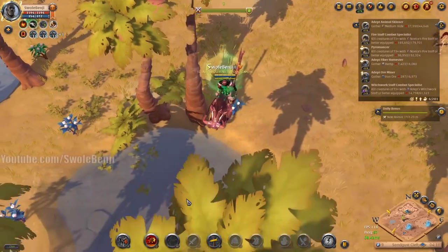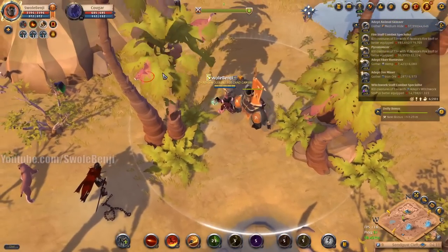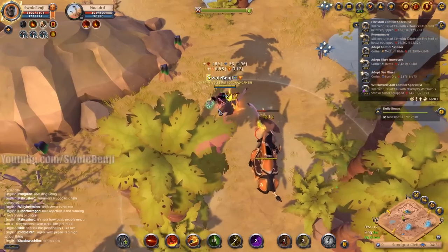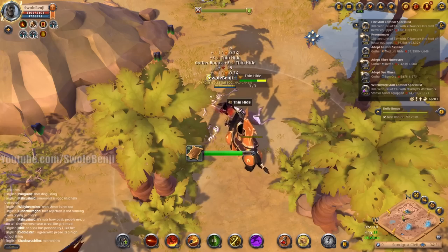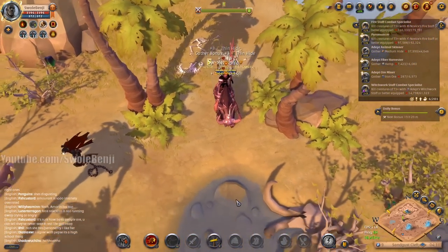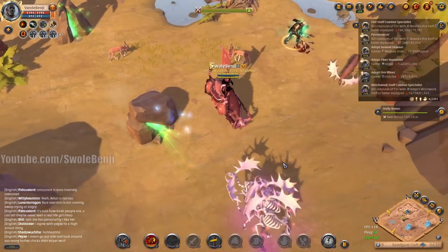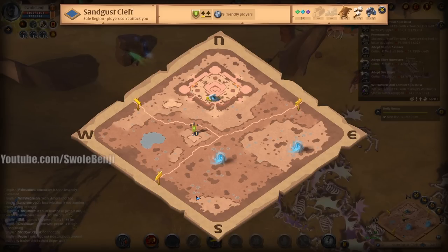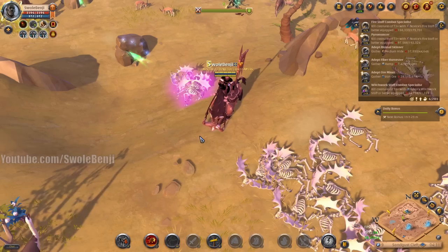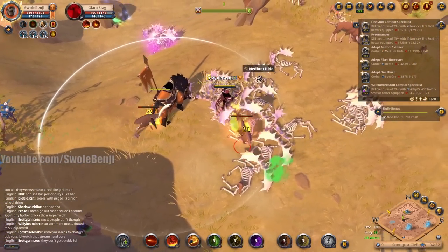Oh, we got some creatures of the steppe — this is like a desert oasis or something. Oh — a 4.3 mob located right there! I'm marking it on the map now. That's big — we really need to control this. I don't know how long it's been since it was killed, so we're going to have to check back every minute.